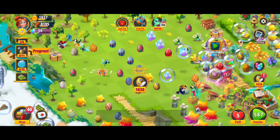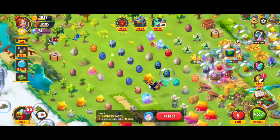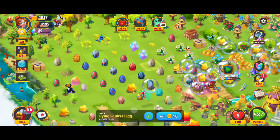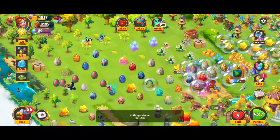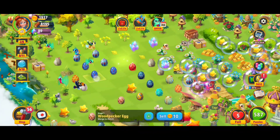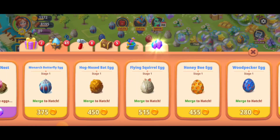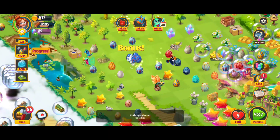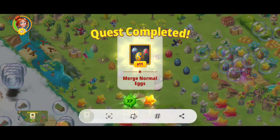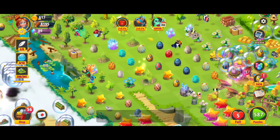We're going to line them up properly making five-merges, and that counts for two merges for the merge egg quest — crushing it. We got some more stage three flawless gems which we're going to collect since they're the highest level. Then we've got a perfect five-merge right there — looking great. I want to get two of the woodpecker and two of the monarch, so one, two, one, two — awesome. We get a five-merge with those, line that up, get another five-merge, and we completed yet another quest of merging normal eggs.